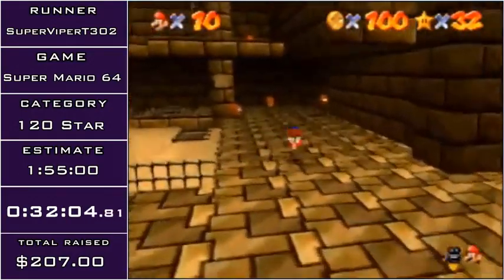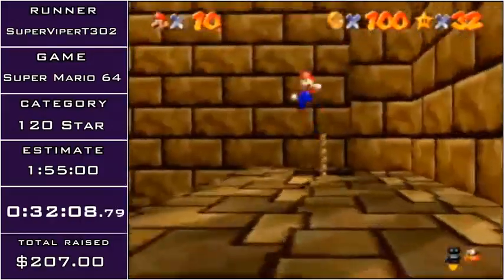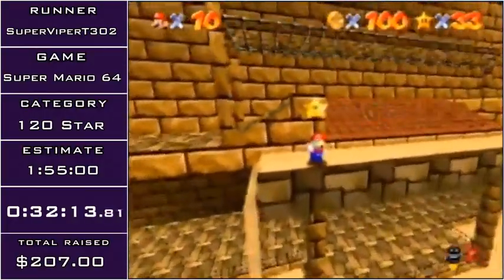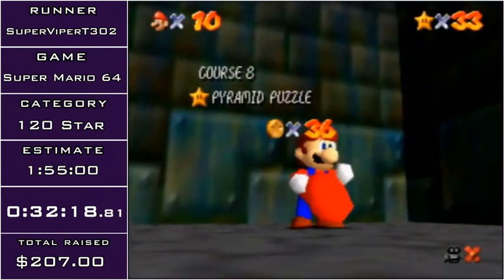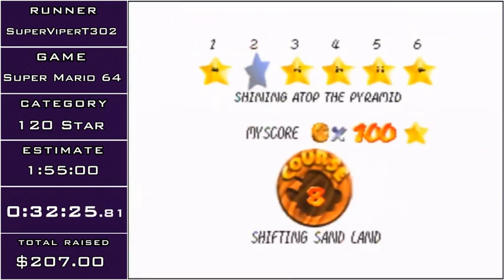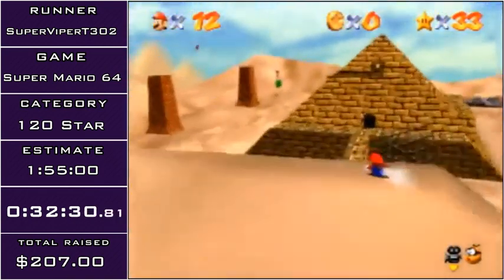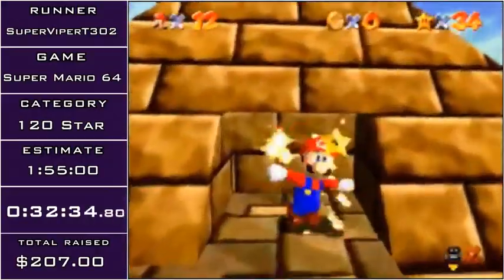I'm getting the 100 coins with the secrets here because there aren't actually 100 coins outside the pyramid — you basically have to go inside to get them. That long jump to the star is really awkward because the camera sucks. One of your worst enemies in this game is the camera. And this last star is really easy. We're done with Shifting Sand Land — that was decent for the most part.